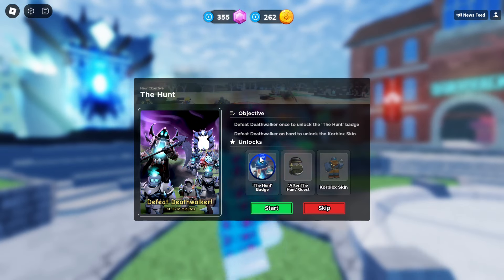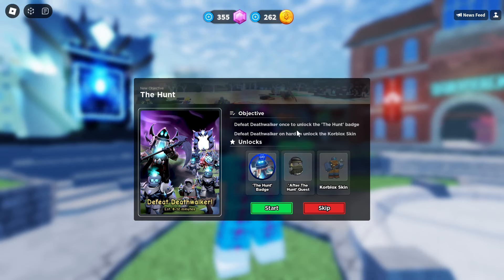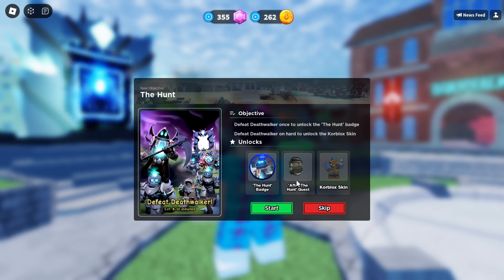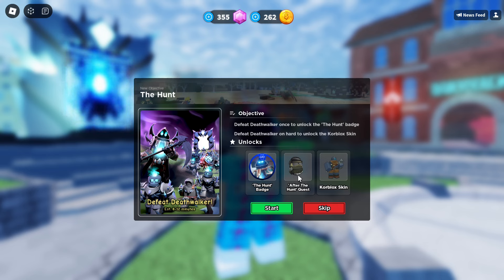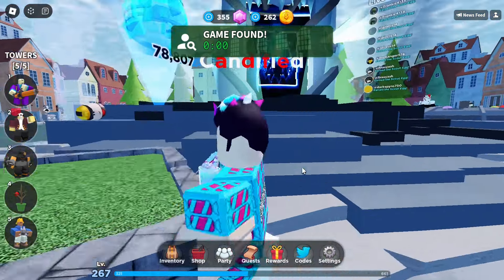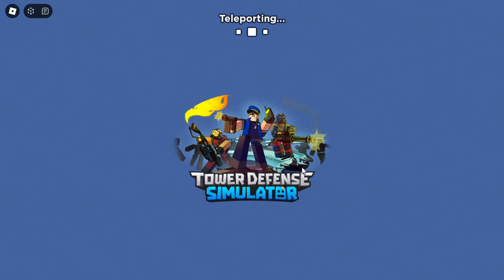Here we are in TDS. To defeat death walker unlocks the hunt badge, and beating it on hard mode unlocks the core block skin. After the hunt quest, you can also get an egg which is actually a UGC item. It looks like this is going to be a multiplayer one and should take about 8 to 12 minutes to beat.